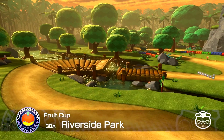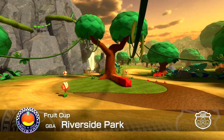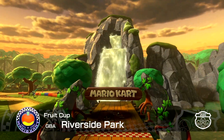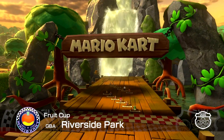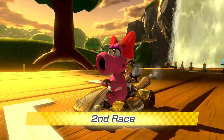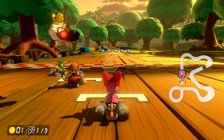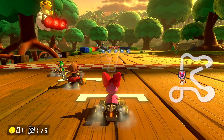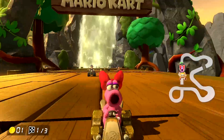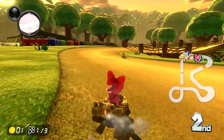The next map we have is Riverside Park. Looks great! Haven't seen these guys since the Mario Bros games. Second race — let's see how this goes. We got a little jungle map, it's pretty cool. We got a waterfall behind this — something tells me we're going to come out the waterfall at the end.